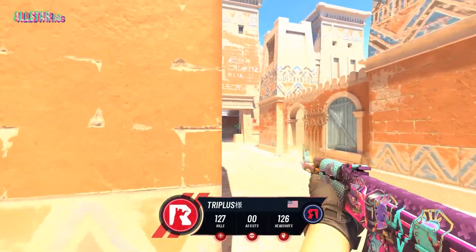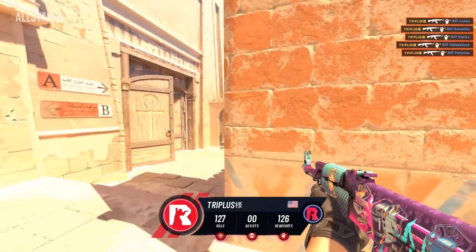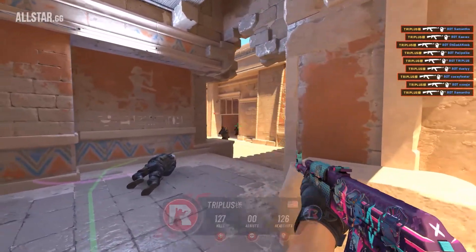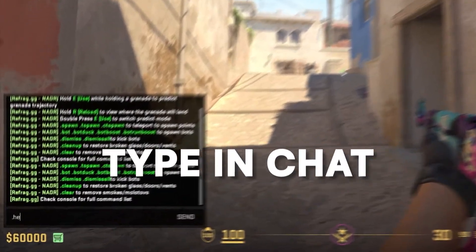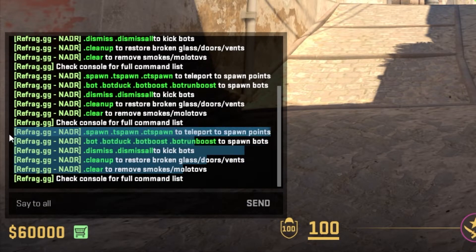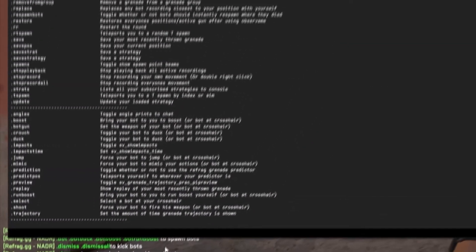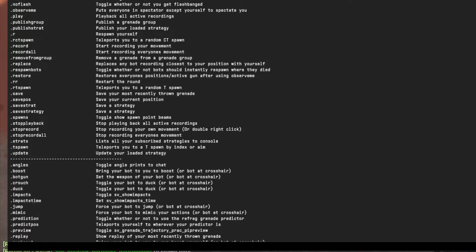We have a lot of in-game training modes that make Refrag the ultimate training tool — Nadar, Crossfire, Prefire, and so many more. All of this can be a lot in the beginning, but the easiest thing to do is to use the .help command. This command will get you started in every single aim training mode to make sure you understand what you're supposed to do. So if you ever get stuck, type .help in chat and 90% of the time that will solve most questions or issues you have with any game mode.